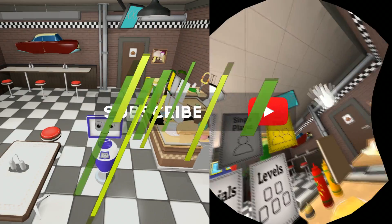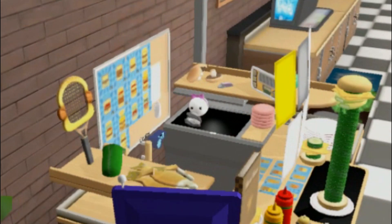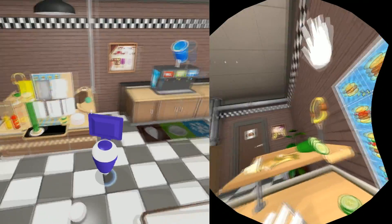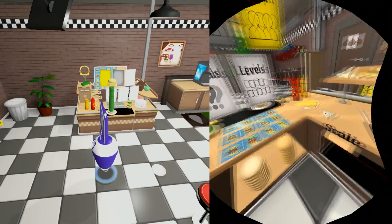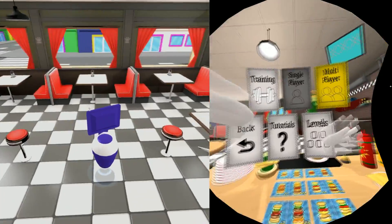Hello, hello everybody, Bayside here, and welcome to a very special VR episode. Today I am joined by my wife over there. You can see her in the kitchen, she's also on the right-hand screen. She is in the VR helmet, I am on the keyboard and mouse, I am using the TV as my monitor, but we are going to be playing a two-player VR game. She is going to be my chef, I'm going to be her waiter. This is VR Diner Duo.